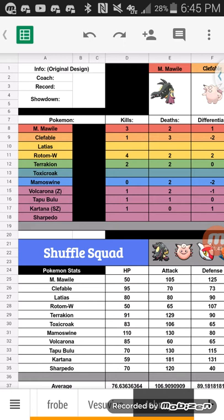My next pick was Clefable. I've used Clefable before — there's a reason it's so good. It has Magic Guard and Unaware. Magic Guard basically doesn't let it get hurt by any poison or burn, making it incredibly bulky on the defensive side.